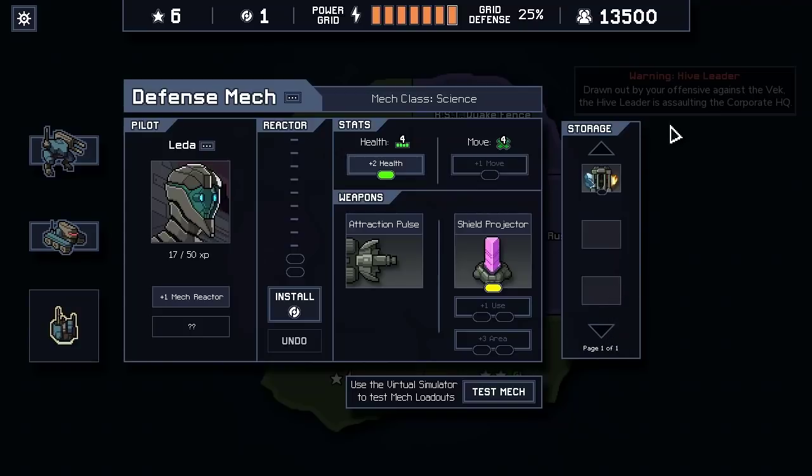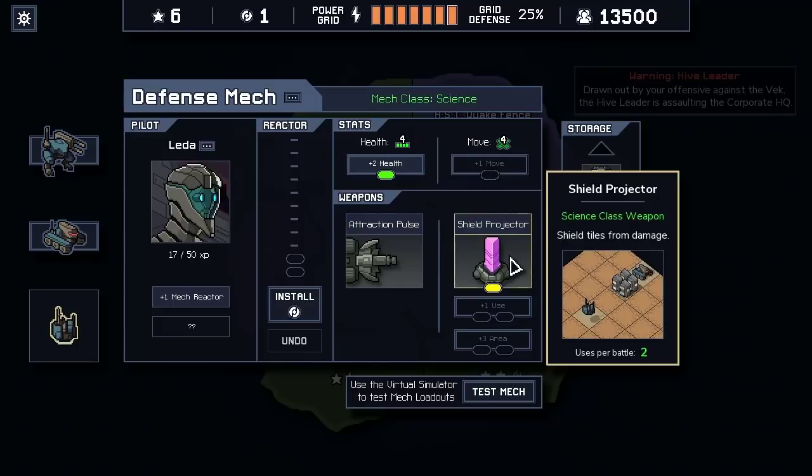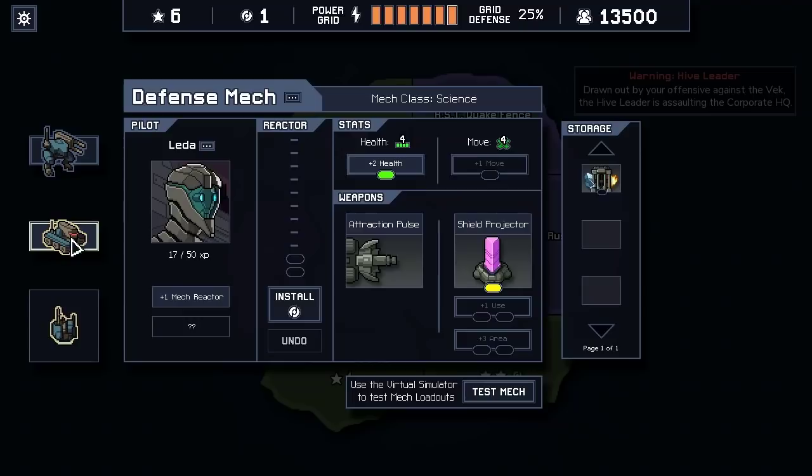I don't really know what we want to do with this power or even if we want to use this heat converter. It's a cool ability — it allows us to completely disable one enemy and add damage over time to another if they're side-by-side, or at least deny an enemy a space. It also allows us to protect buildings. It's really versatile, but I don't know if it's better than the shield projector — which lets us put bubbles on our own tanks and objectives — or better than the attraction pulse, which has let us manipulate enemies into line for the laser. If we didn't have the attraction pulse, we could not have done that last turn move.